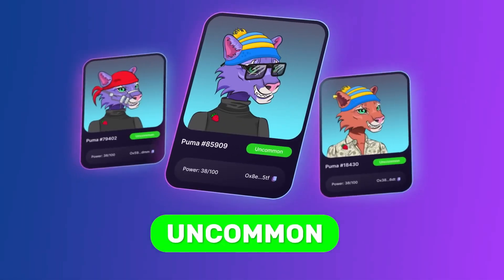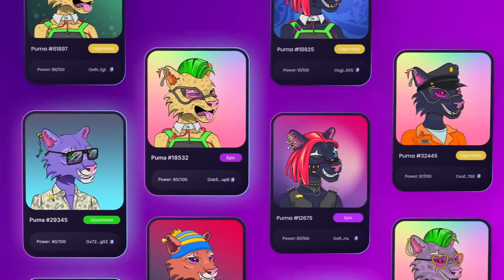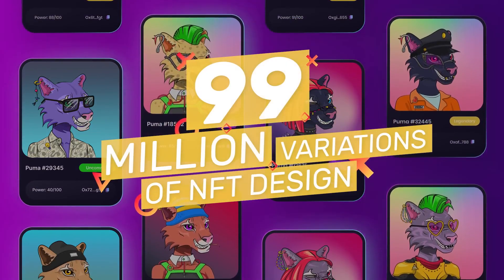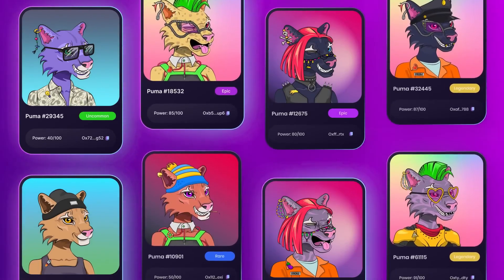The rarity tiers are: common, uncommon, rare, epic, and the rarest — legendary. Each NFT will have a unique look. A total of 99 million variations are created, and no duplication or exact copies are possible.